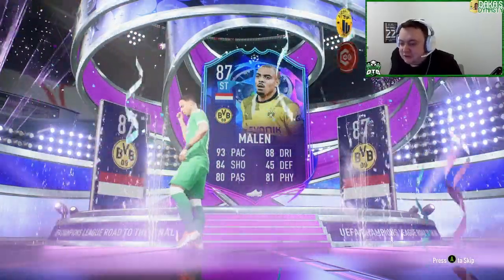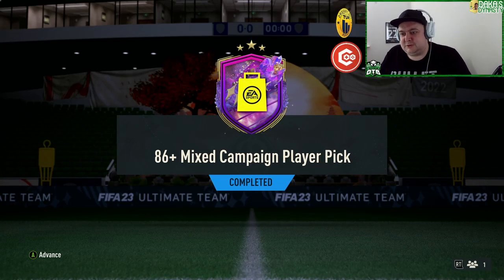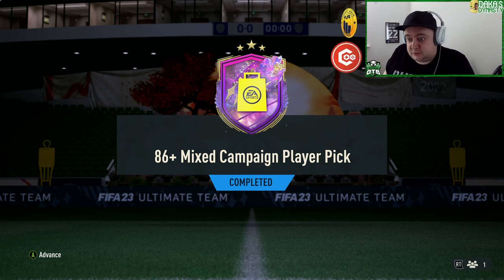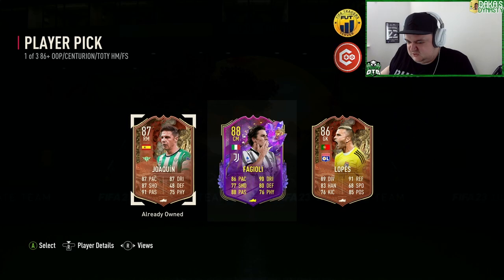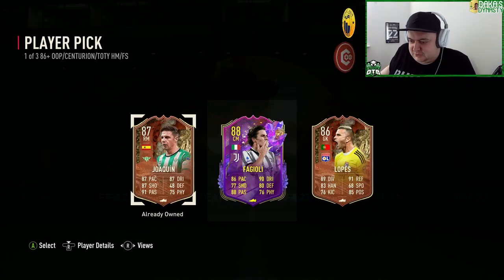The campaign bags are back out, got the player picks, got a decent dub on the dynasty first time out — hopefully we can get someone good. It's obvious — they want to take Fagioli, but they're not great are they.